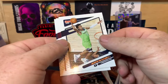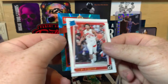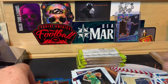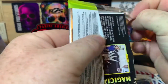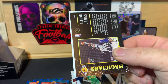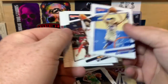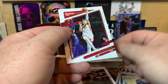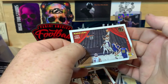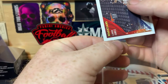DeMar DeRozan, Jaden McDaniels, Kevin Love, Jordan Clarkson, David Johnson rated rookie, and Thomas Bryant. Got a LeBron on the back of this one — Magicians insert. Ben Simmons, Monte Morris, Gordon Hayward, Terrence Mann, Tyler Hero, and Magicians: LeBron. I'm not a big LeBron fan, but I know there's a lot of people out there that are, so we'll go ahead and at least sleeve it up.